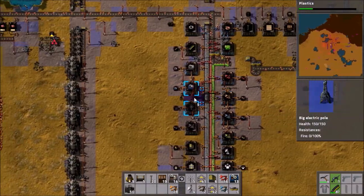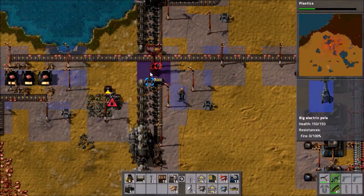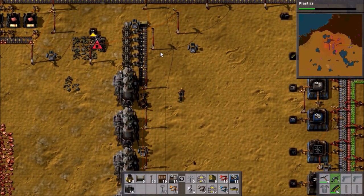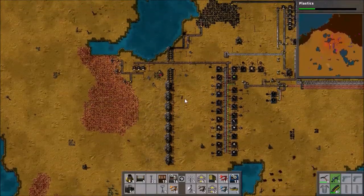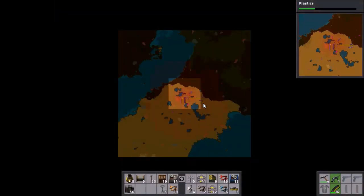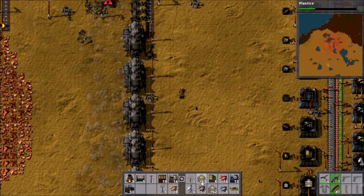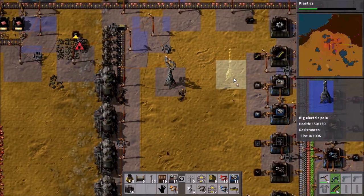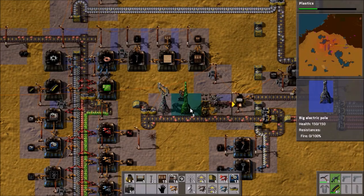We'll start building them around the place. A good place to start would be right by the steam engines. I could put another steam column here now — the reason I didn't before was the science, and it's gone. So I could actually extend and do even more steam engine stuff. Considering how far away the biters appear to be, maybe I should just do that. We'll put the power pole over here — that's a good idea — and then start extending it out towards the main production line.